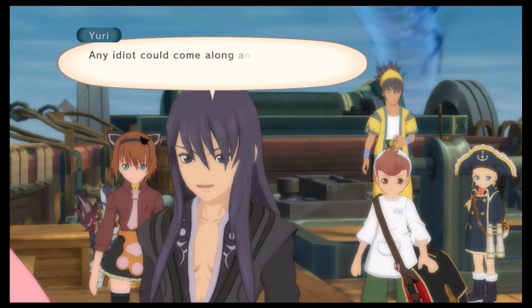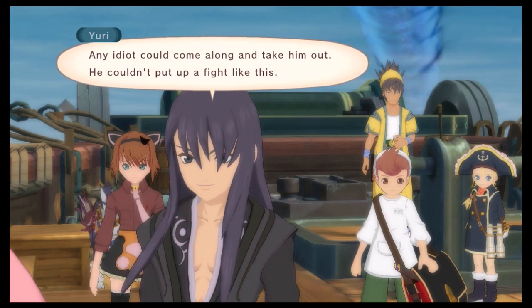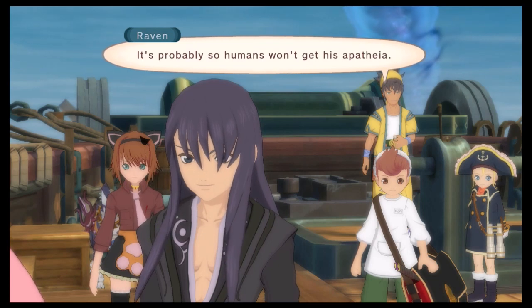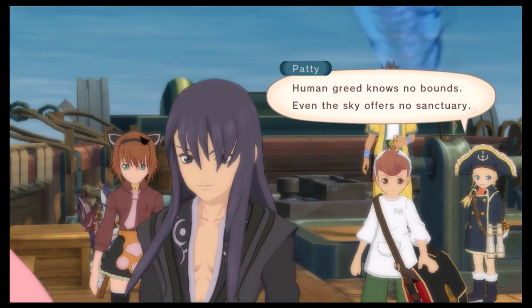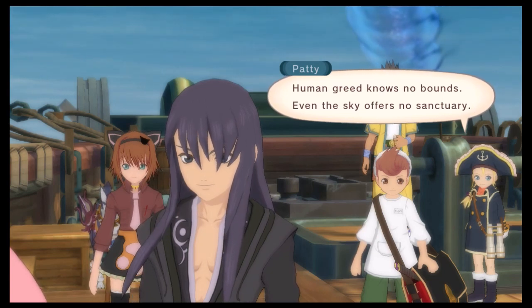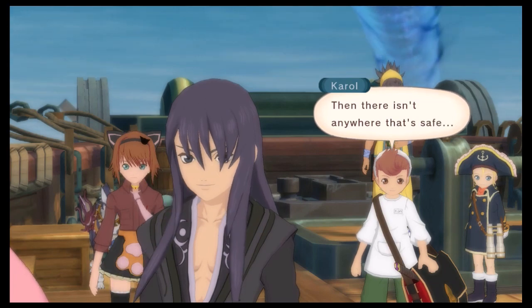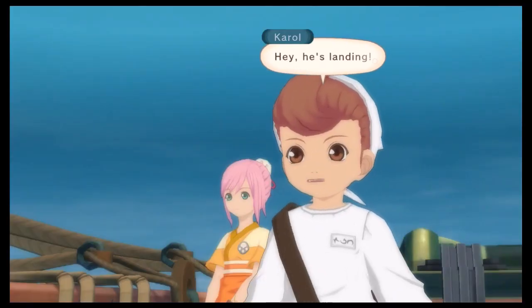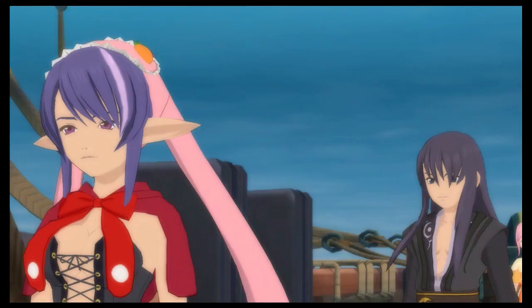Any idiot could come along and take him out — he couldn't put up a fight like this. With Autophagos sending down, it's probably so humans won't get his Apatheia. Human greed knows no bounds — even the sky offers no sanctuary. Then there really isn't anywhere that's safe. We'll find him! Pharaoh! He's landing — it looks like he's calling us! Maybe we should see what Pharaoh wants. Let's go!